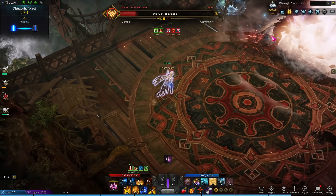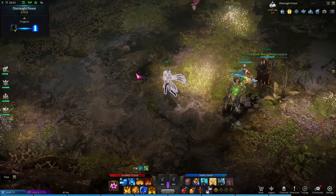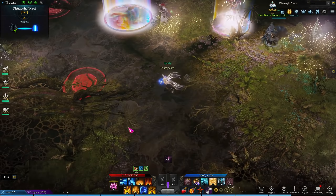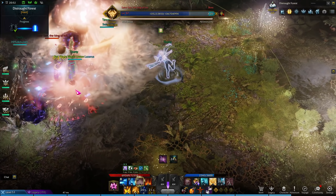A final tip: if the boss has two stacks and only two or three bars of HP left, you can ignore the grab mechanic and just go for it. Even if you impair him and he gets a third buff stack, you should be able to DPS down the remaining bars pretty fast before he can do any of the one-shot mechanics.